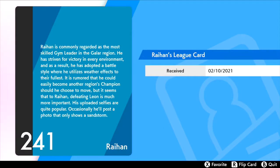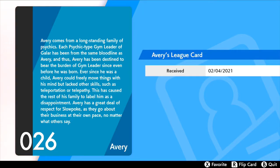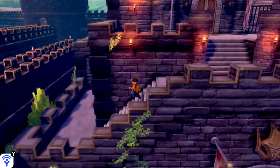Raihan is commonly regarded as the most skilled gym leader in the Galar region. He has striven for victory in every environment and as a result has adopted a battle style where he utilizes weather effects to their fullest. It is rumored he could easily become another region's champion should he choose to move, but to Raihan, defeating Leon is much more important. His uploaded selfies are quite popular — occasionally he'll post a photo that only shows a sandstorm. Alright, we can finally continue on with our challenge.